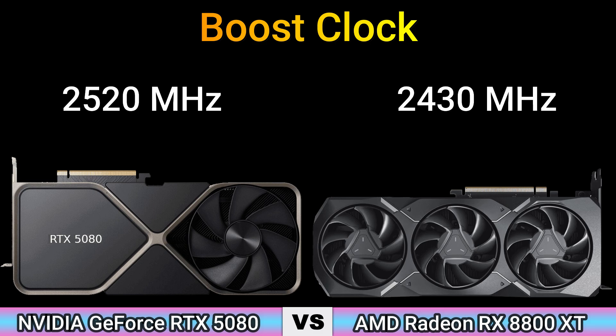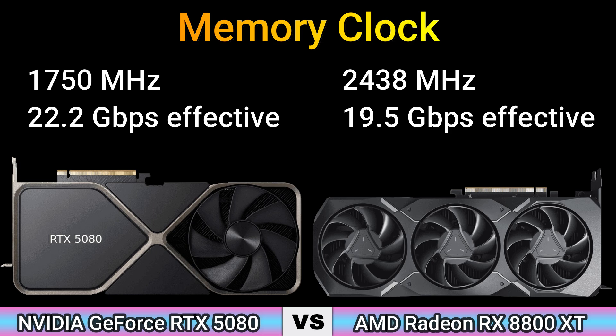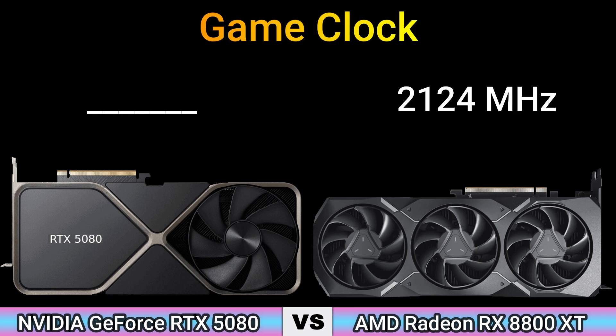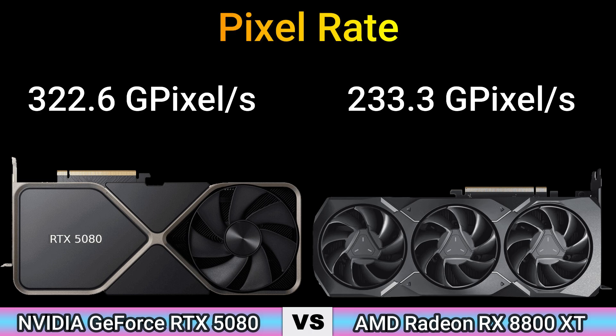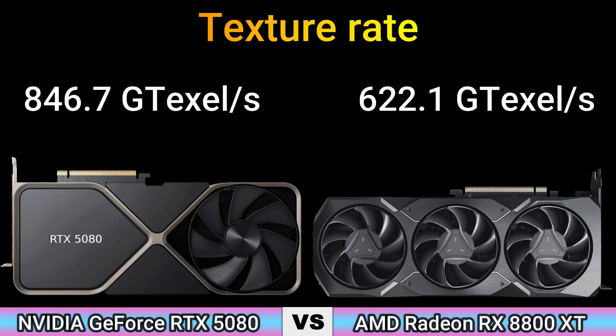Memory clock: 1750 MHz, 22.2 Gbps effective, and 2438 MHz, 19.5 Gbps effective. Game clock: 2124 MHz. Pixel rate: 322.6 GPixel/s and 233.3 GPixel/s. Texture rate: 846.7 GTexel/s and 622.1 GTexel/s.